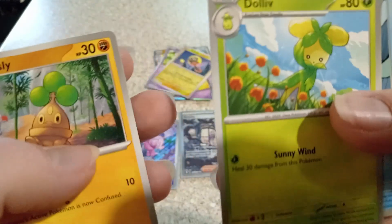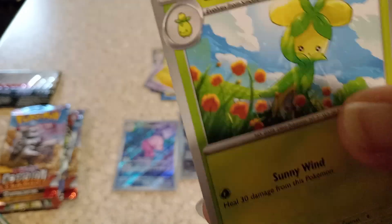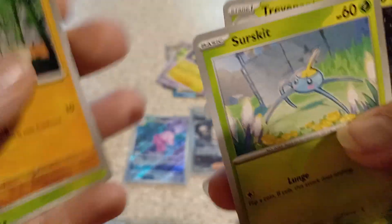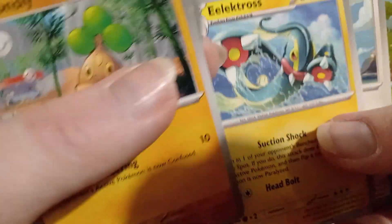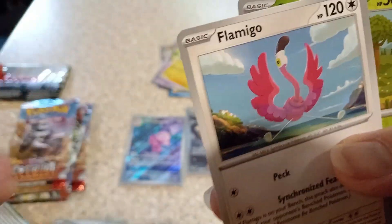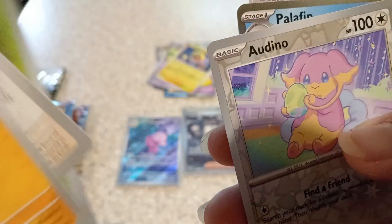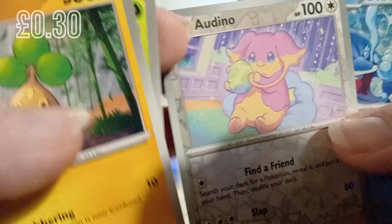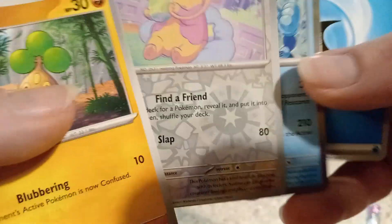Bonsly, Jolteon — I've never seen that Pokemon before in my life. Who are you? We've got Tadpole, Surskit, Trevenant — that's a cool creepy Pokemon. Electivire — looks cool, but not similar. Flamingo, which is literally just a flamingo. Combee, and then Audino — reverse holo. And a Palafin. Not bad, not the best, but not too bad.